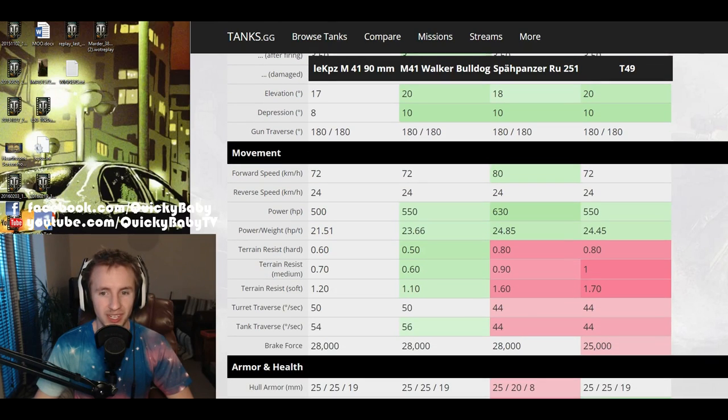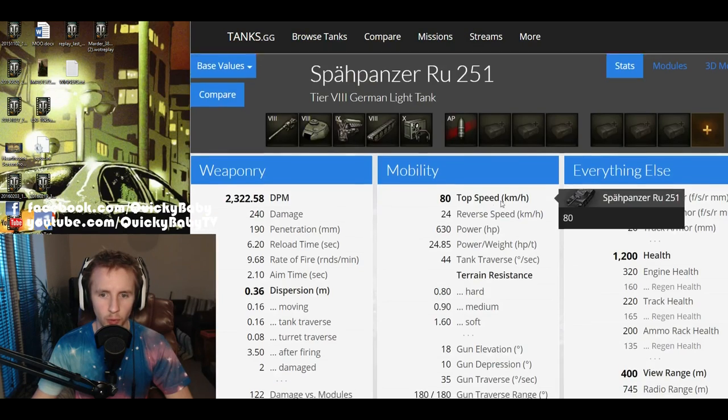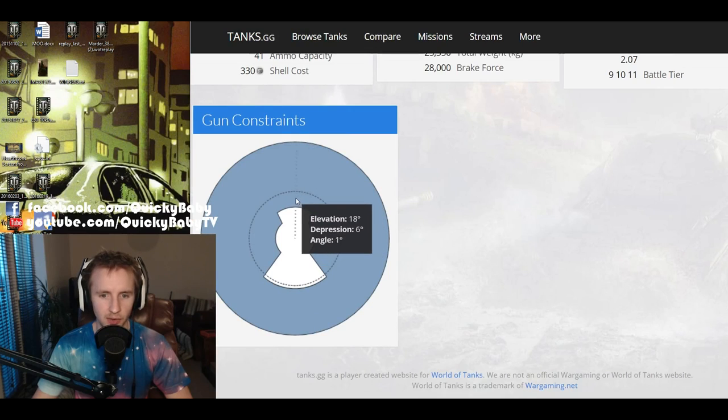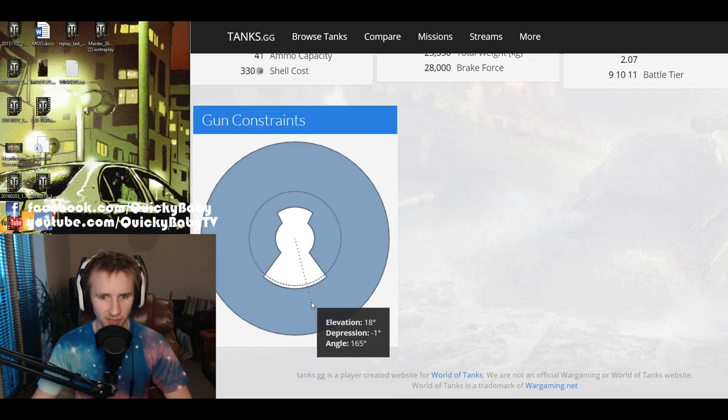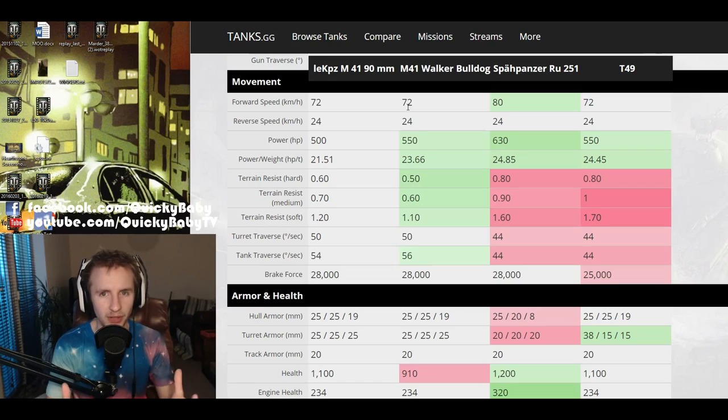Unfortunately the M41 with the 90mm has only 8 degrees of gun depression — they just had to make it German, right? But luckily this gun depression is consistent all around the vehicle, so you'll never have the awkward moments you get with the RU251, which only has 6 degrees of gun depression over most of the front and minus 1 degree over the back. That's something that really puts me off the standard tier 8 German light tank and a definite bonus for the premium variant. For mobility, it goes at 72 kilometers per hour — just as fast as the M41 and the T49, but slightly worse than the excellent top speed of the RU251.